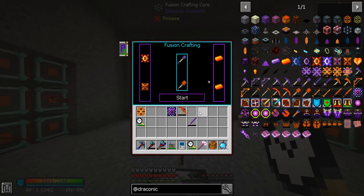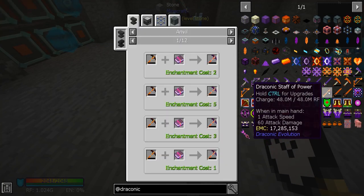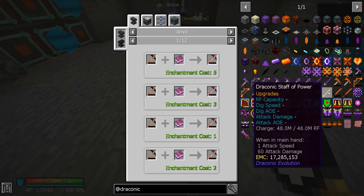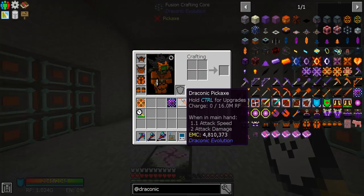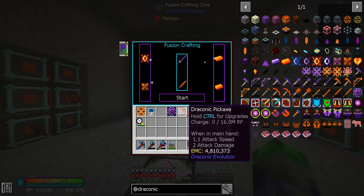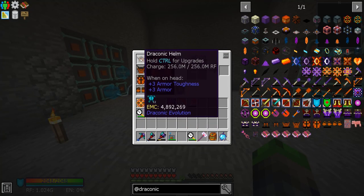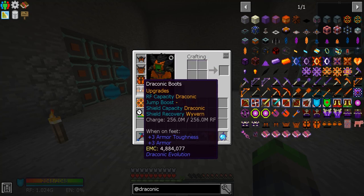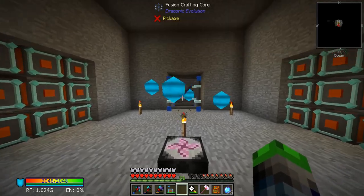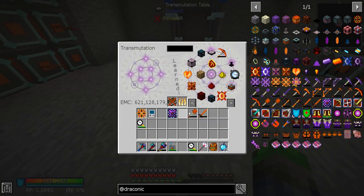That worked somehow — we'll start this one up, it's charging. With the staff of power, if you look to the right it says RF capacity, dig speed, dig area of effect, attack damage, and attack area of effect. That's a lot of stuff we can do. We're not going to upgrade all of these right now. I do have a draconic flux capacitor here and it holds a lot. Shield recovery needs to be upgraded to draconic — not too bad. Now we've got all three of these, and they have EMC — let's add them in.